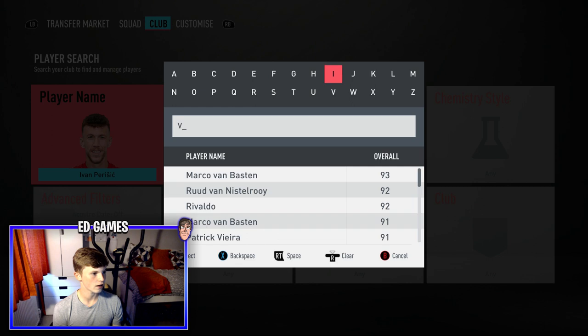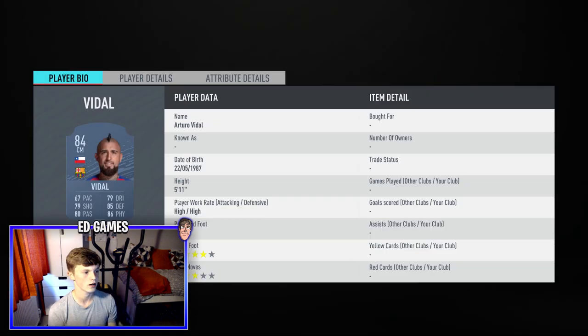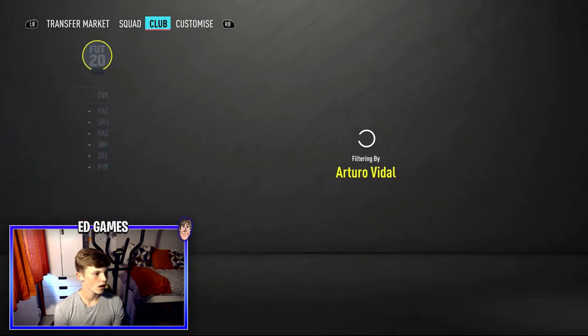For centre mid I've gone for a box-to-box in Vidal and a CDM. Vidal is up near the 10k price range. He's high/high, four-star weak foot which is great for any midfielder, three-star skill moves — you're not really doing skills with a box-to-box. Apart from pace and free kick accuracy he's got dark and light greens everywhere. He can also play CDM with 85 defending and 86 physical, great stamina, 82 long shots, 84 shot power — he'll bang in long shots and find passes from anywhere.